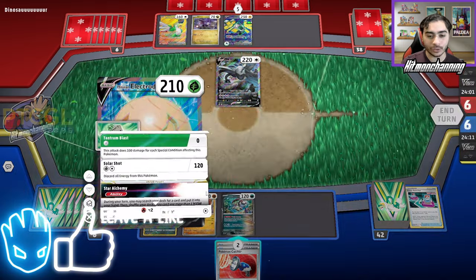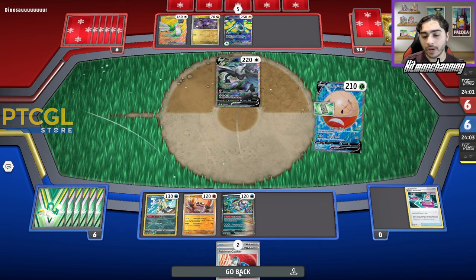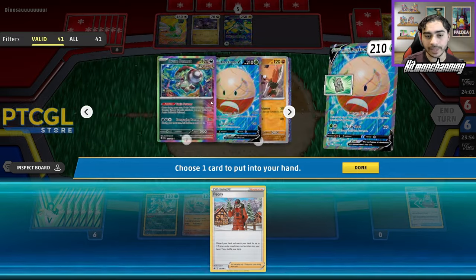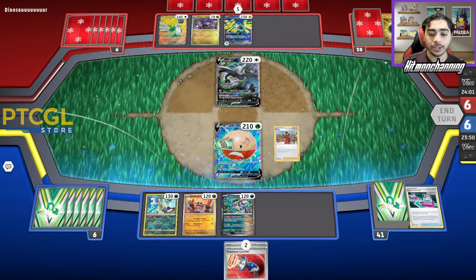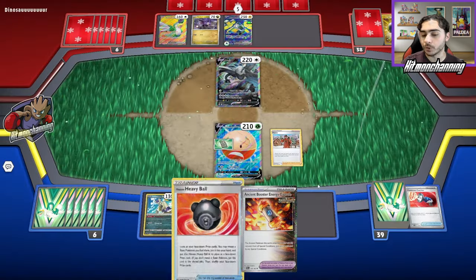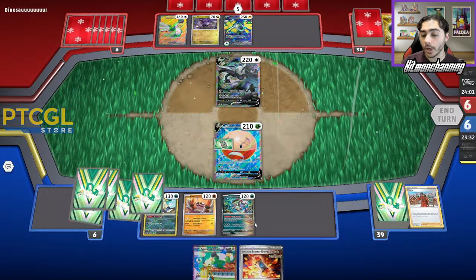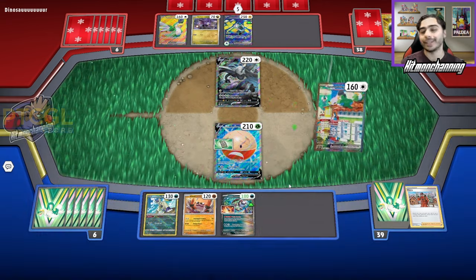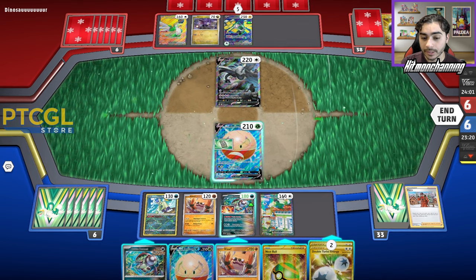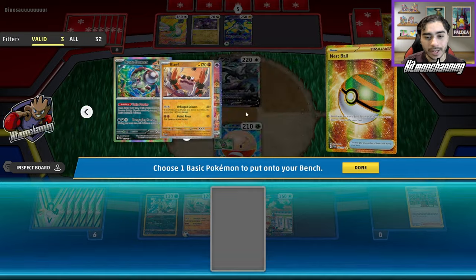I'm getting this Lugia — this Lugia is getting destroyed. We can Start Alchemy here, which is going to nab us our Peony, which can grab us the Heavy Ball, and Heavy Ball can grab us the Squawk. We need a Curry and a Tool. Off the Peony, we're going to grab the Heavy Ball and our Ancient Booster Energy Capsule. One Cross Switcher is prized. We'll go for the Heavy Ball — welcome Squawkabilly. We literally just got to hit a Spicy Seasoned Curry and they're cooked. Sometimes things are just disappointing, you know? Sometimes things are just wildly tragic.